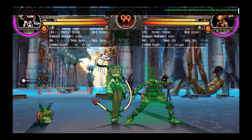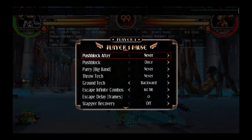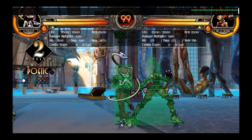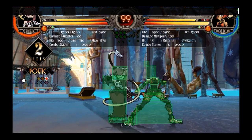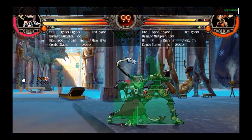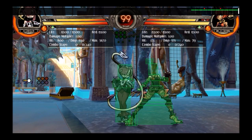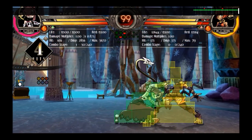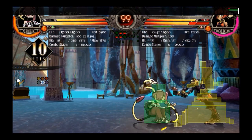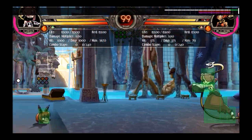Now moving on to her heavies. Stand heavy punch. This move is a damage dealer — the first hit does 750, the second hit does 800, so together they do 1550 which is a lot. Basically, the way you get damage with Squiggly is to do a lot of this move early in a combo. That's kind of what stance cancel is good for.